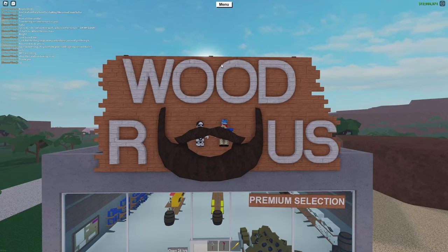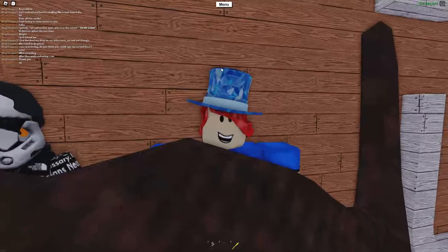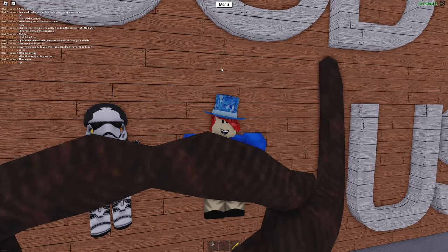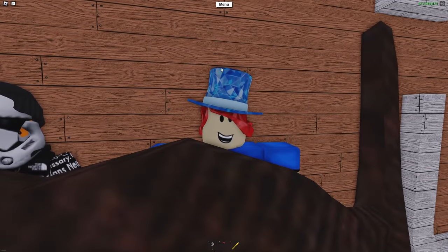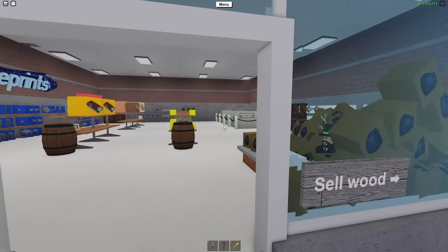So what I have planned today — you might see it at the bottom of the screen — is we are going to be unboxing some candy. The reason we're unboxing the candy is because one, there's new candy apparently, and two, there's a brand new rare candy. So let's go ahead and hop off the board and check it out.